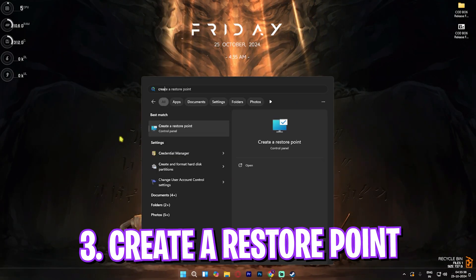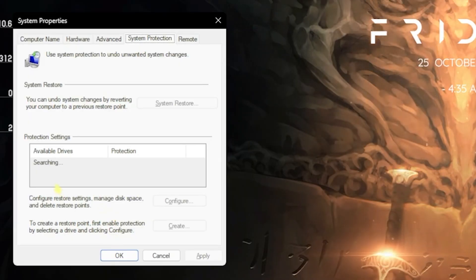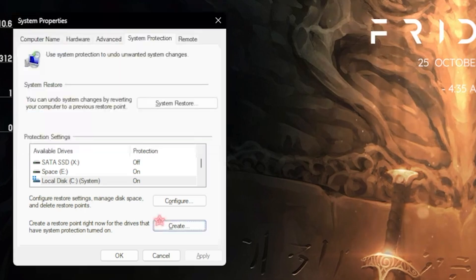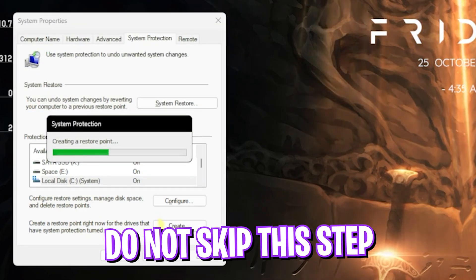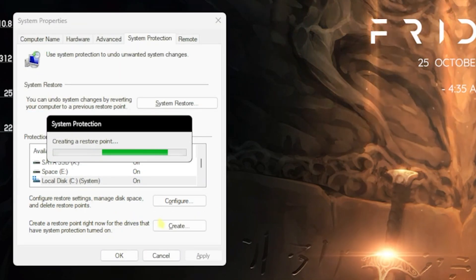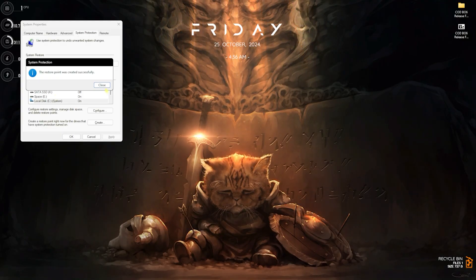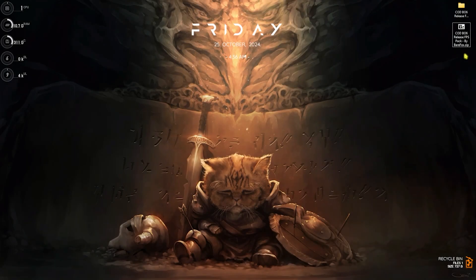The next step is creating a restore point. Search for 'Create a restore point' on your PC, find your Local Disk C, click Create, and name it 'BO6' so you can remember it. I highly recommend you do not skip this step — it lets you restore all your settings back to normal without any data loss. Click Close and close System Properties.